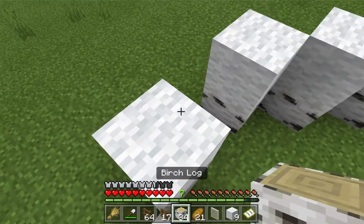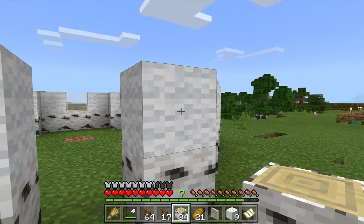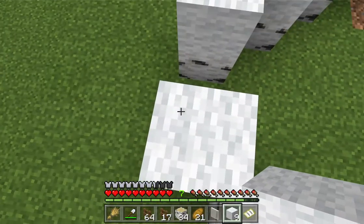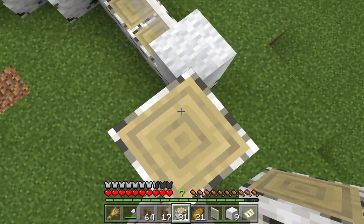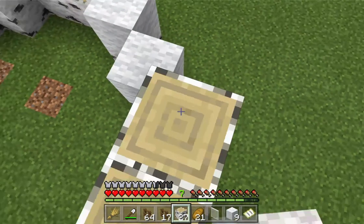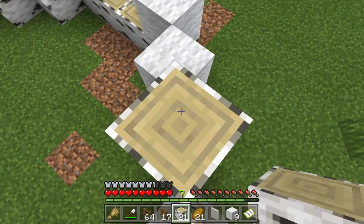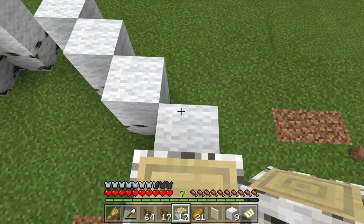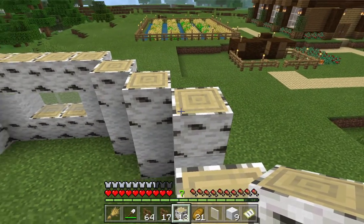Should we have another layer of this? Yeah, I think we'll add it because we don't have that much wool. So we will add another layer of birch logs. Also, white is not a color I use a lot in my builds yet, so I thought it'd be cool to put it in this one.